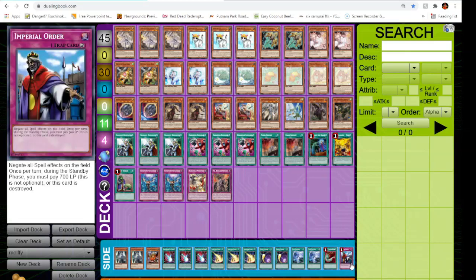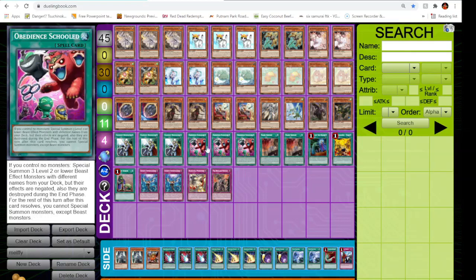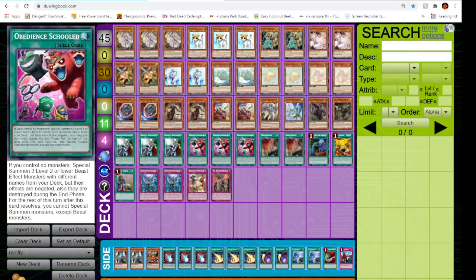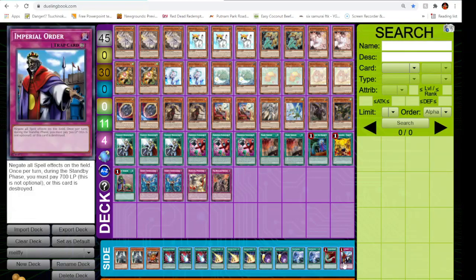Imperial Order is great because a lot of decks need to use spells — fuse them in, use those spells. Once you make your combo you don't really use your spells. You don't need Cross Out, you don't use Infinite Impermanence again, Horn of Servant, Call by the Grave — none of these are really good after your first turn. So Imperial Order is a very good card and honestly could see main deck play.